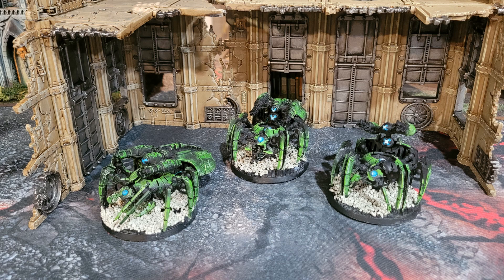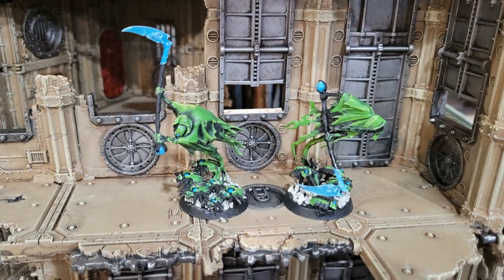Now for the HQs. I have two Chronomancers — two Chronomancers give out a five-up invulnerable. This can go on the Warriors if I want to push them forward, or on the Spiders late in the game, or on the Scarabs to advance them up the field and grab objectives early. With Scarab speed and mass size, these Chronomancers also have a large move, so late in the game they can grab objectives and act as a trap for assassination.